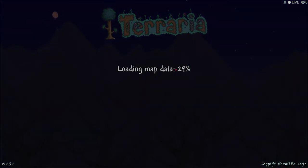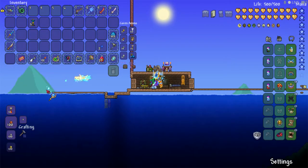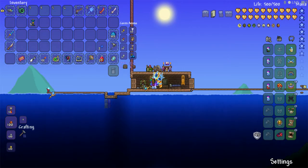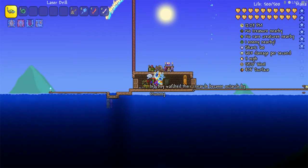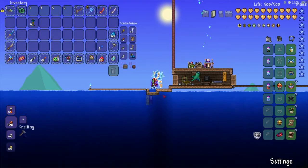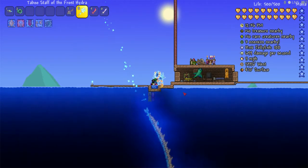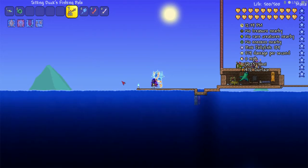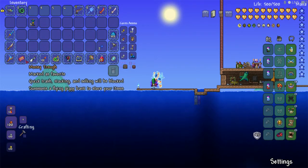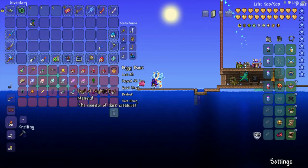For this video we need to go into single player. Today, if you haven't already seen by the title, we're doing a fishing glitch. What you want to do is go into settings and turn auto-pause on. The reason you want this is so that whenever you're in your inventory you cannot move — as you can see, I can move things around in my inventory but I cannot move at all.